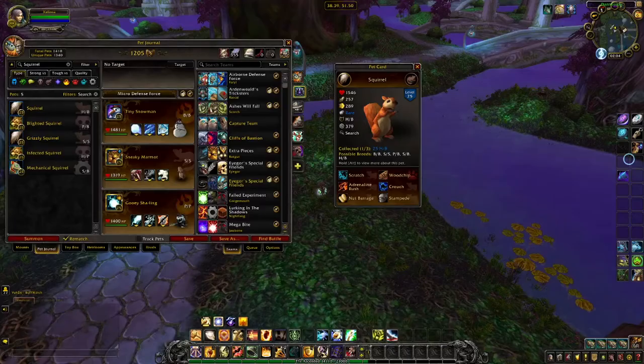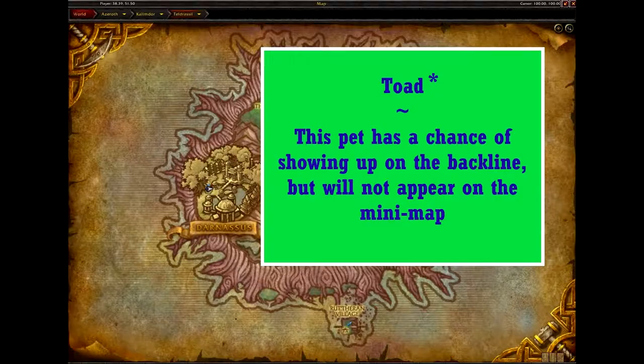The Squirrel here is only found as a chance secondary pet, and given that they are found in a plethora of other zones, feel free to wait until you get to one of them to grab one. The standard Squirrel comes in one skin and five breeds. It has the same moveset as the Red-tailed Chipmunk above, so the same principle applies — grab something with speed, like the SS and SB, to make sure you can Crouch sooner.